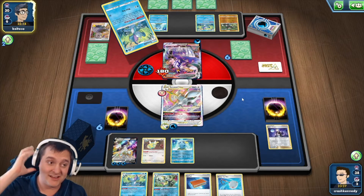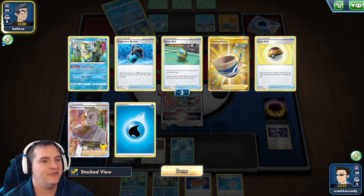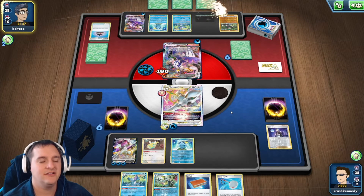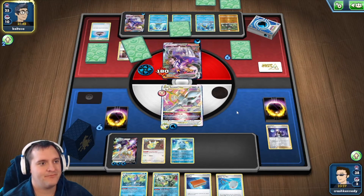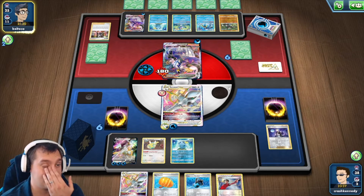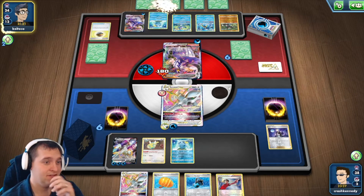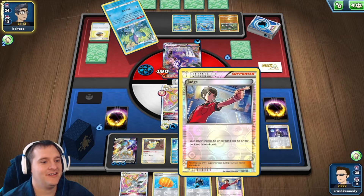They did get a Drizzile, which can get them another Researcher or Marnie. They play Rapid Strike Inteleon and then Marnie us - I'm okay with the Marnie. They're going to Drizzile next turn. We did get an Arceus V-Star and a Judge off the Marnie, but they could get their Rapid Flow going - if they do, Dunsparce and Sobble are gone and then there goes our Arceus. I might just hit them with the Judge. They have the Rapid Flow and a fresh Urshifu - that's a pain.